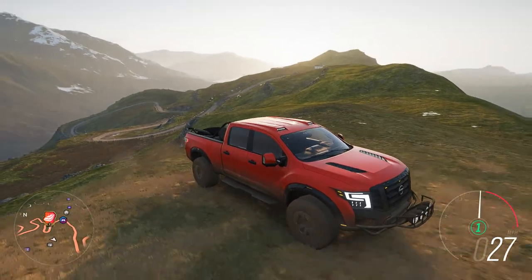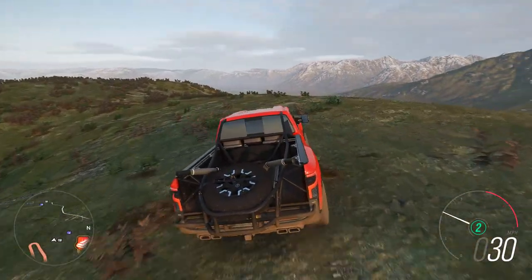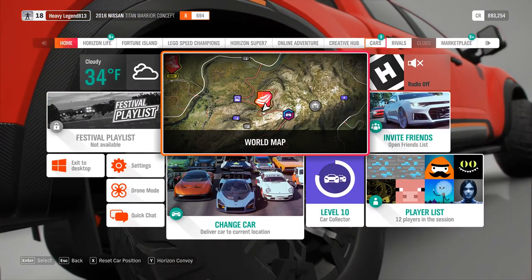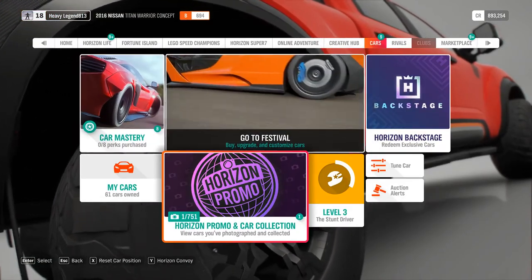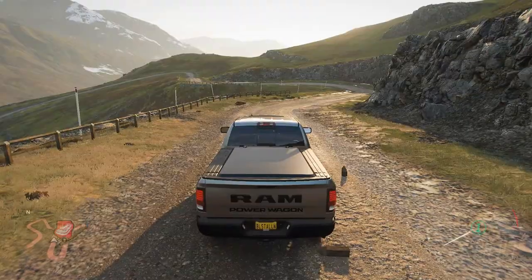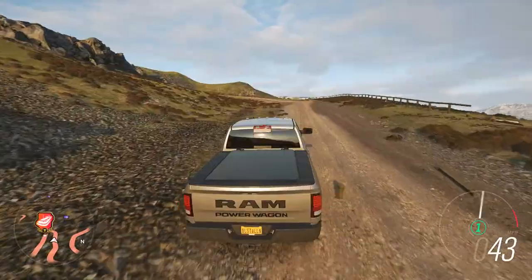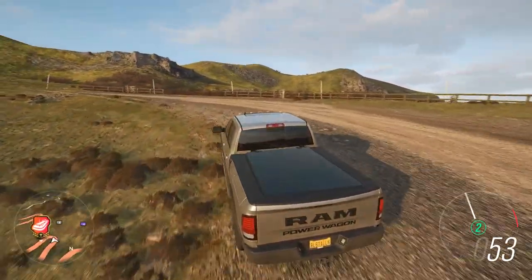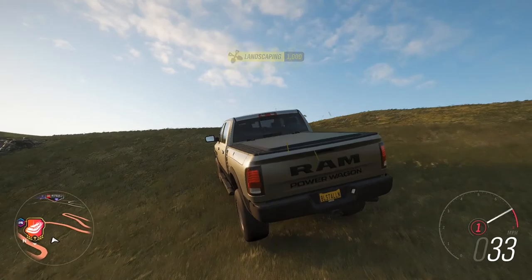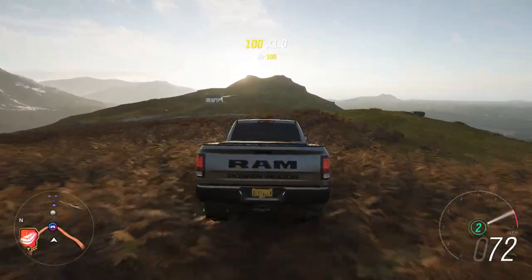All right, we're gonna get back into that Ram and test it out to find out which one is better. Here's the Ram Power Wagon — we're gonna do exactly what we just did with the Titan. This truck is a V8 as you guys can hear. Let's start taking this thing up some of these field grades — it is four wheel drive.